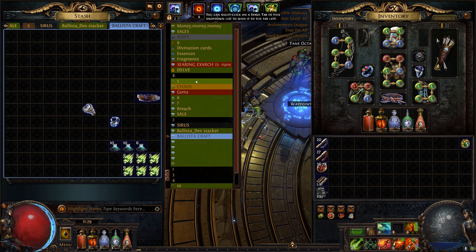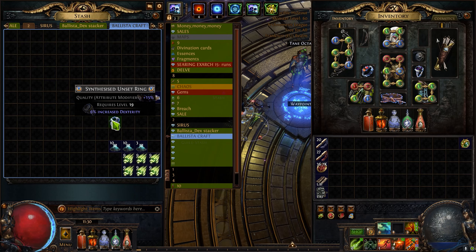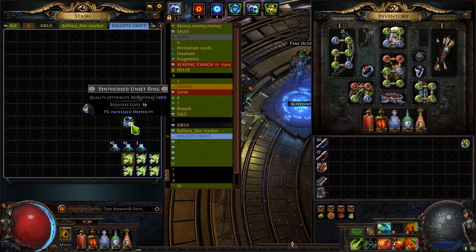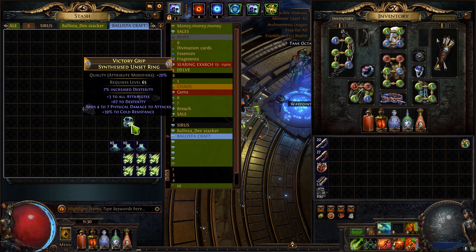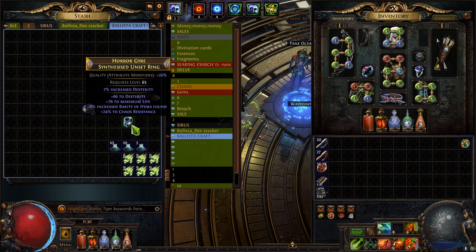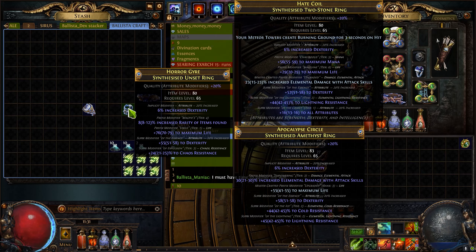The crafting process is totally the same as for the belt. First we put some intrinsic catalysts to improve the quality of our ring and also to increase the attributes, and then we just use deafening essences of sorrow. We hit something quite good — not the best but not bad either. We still have an open prefix and an open suffix. Since we got chaos resistance, which is really hard to acquire on this build, we can also craft some other resistances on the open suffix.